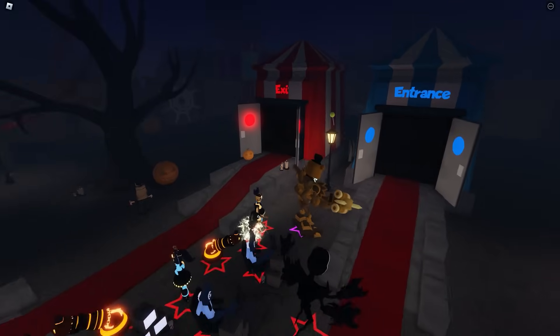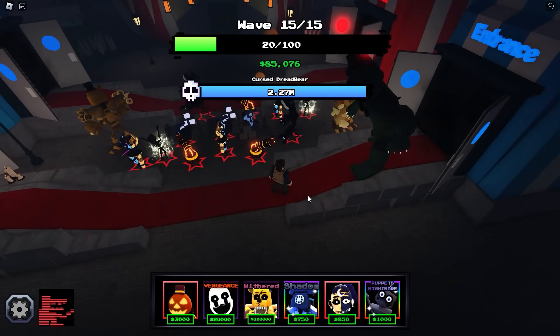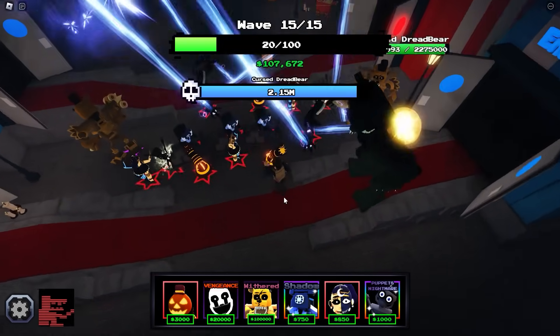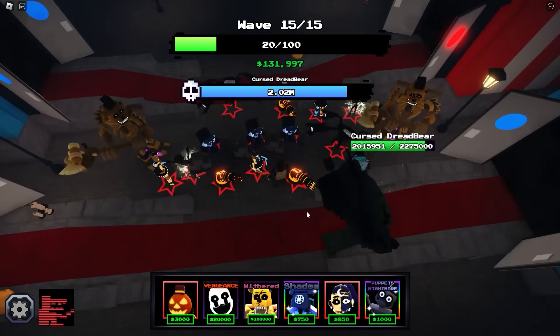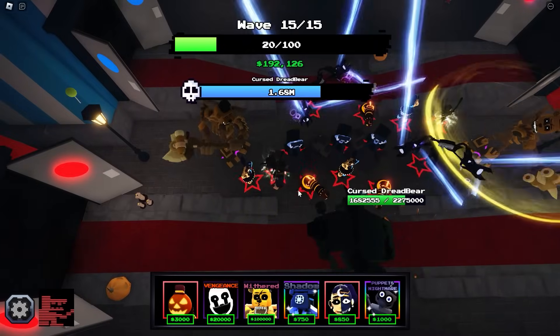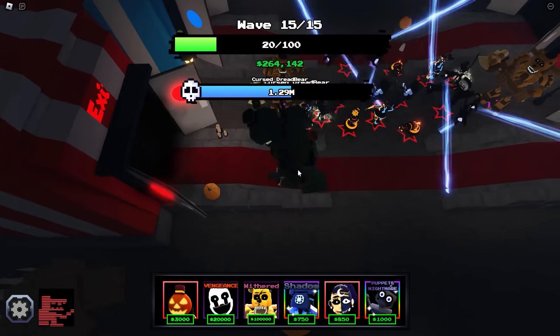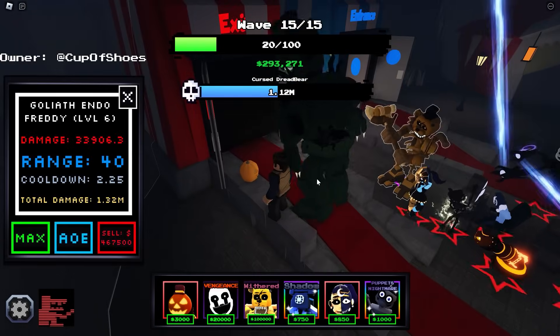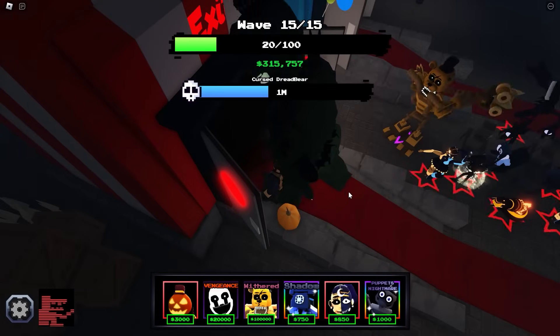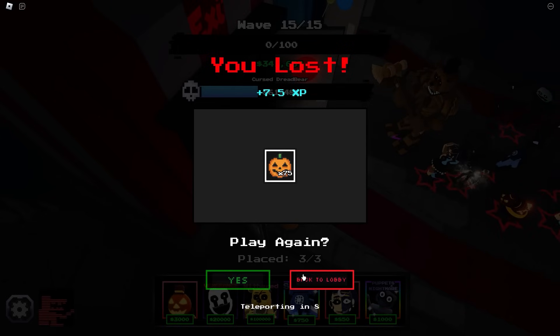This map is actually insane as well — pretty cool. Cursed Dreadbear, 2.27 million HP. How fast is he gonna be? Actually not that fast, but I don't think we can take him down. I should probably have gotten Mendo instead of this Jack O'Cannon. 2 million is a lot of HP. Unfortunately I'm not gonna be able to kill this — that is actually sad. Let's go to the lobby.